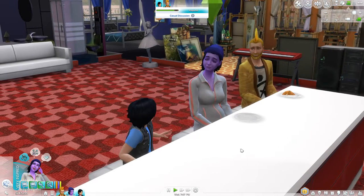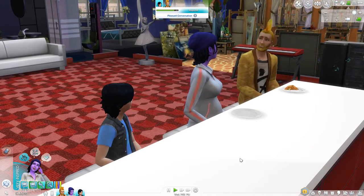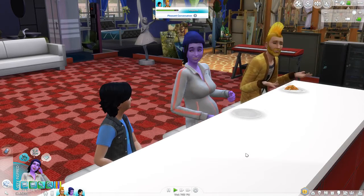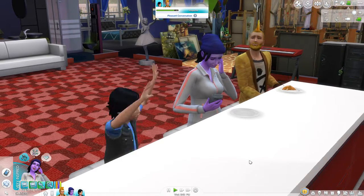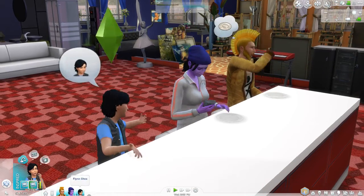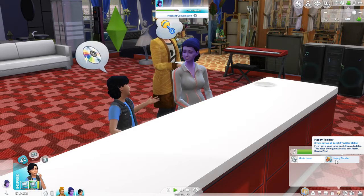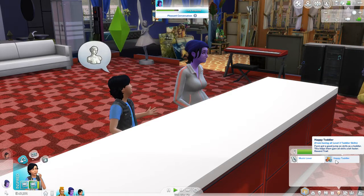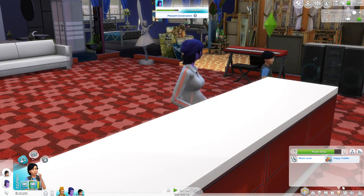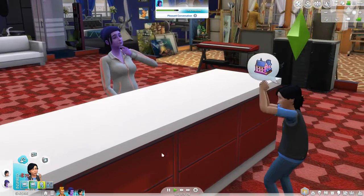She's not even looking at it. He seems awful excited - glad somebody's excited. I'm sure it'll be great though. It's almost Flynn's birthday - he will age up in two days. I forgot about that happy toddler trait from having level three toddler skill - it helps them gain all skills a bit faster. I wonder if that's what keeps giving him the good moodlets about happy memories.